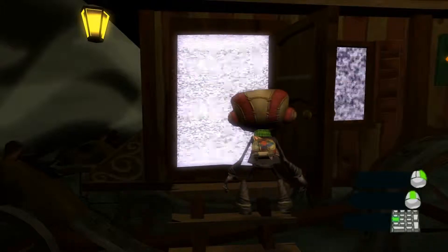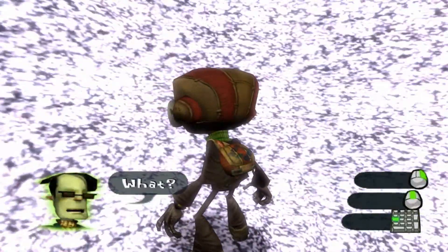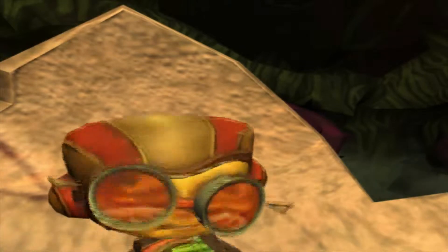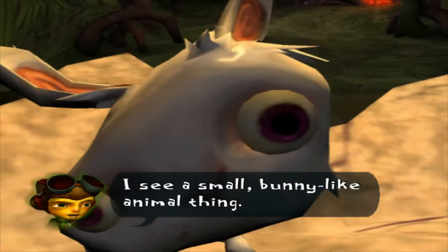This is the top of the fourth wall again, isn't it? Oh boy, I'm not sure — it's getting fuzzy. Now this actually confused me for a while. I'll figure it out. Maybe what you want to do is just — aha! 'Rasputin, are you okay? What do you see now?' I see a small bunny-like animal thing.